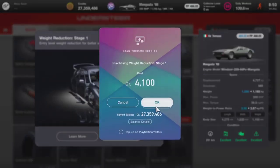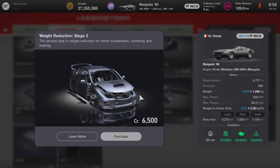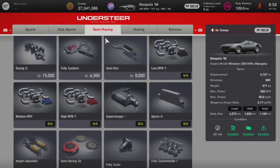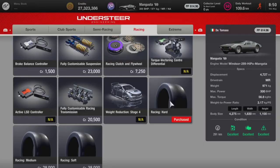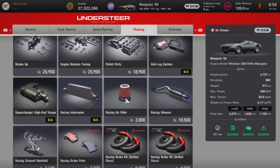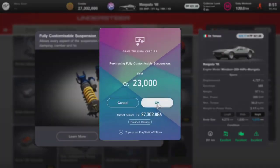When I say we are fully upgrading the De Tomaso Mangusta, we are adding every part we possibly can, and that means we are going to be spending roughly 200,000 credits on this vehicle. But fully upgraded, the vehicle only produces 460 bhp. To some that may not sound like a lot, but the fact that this vehicle doesn't weigh that much really balances it out.